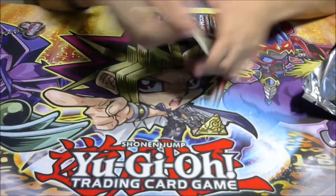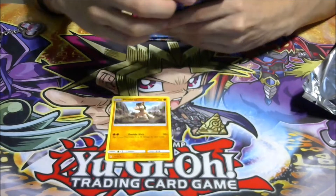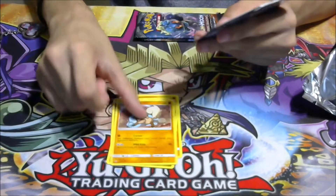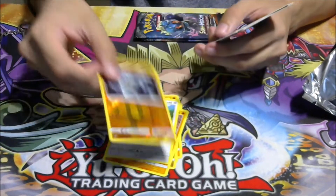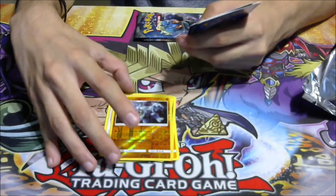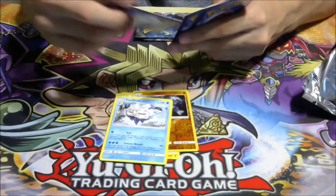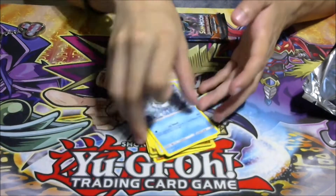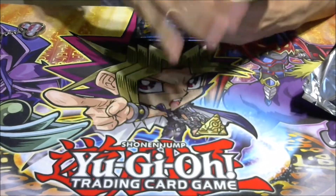I'm just going to flip it and show you guys. We got a Mudbray, Slowpoke, Goomy, Rockruff, Turtonator, and — hey, we got a reverse holo Mudsdale! That's a really good card because my deck is mostly built around the champ line. We also got a Vanillite, Steel Energy, Energy Lotto, Aqua Patch, and Vanillish. Not bad! That Mudsdale is going straight into my deck.